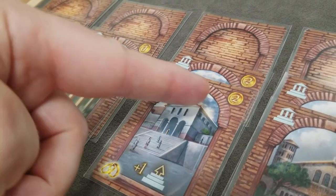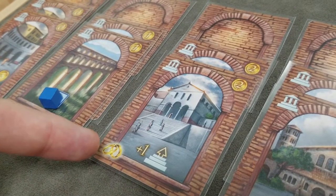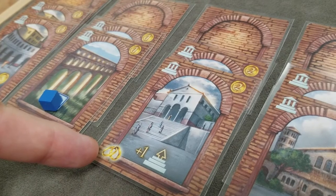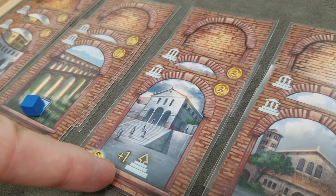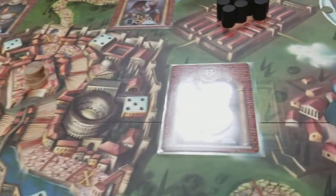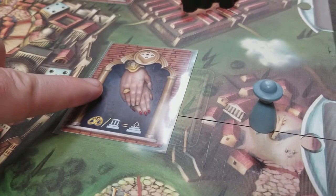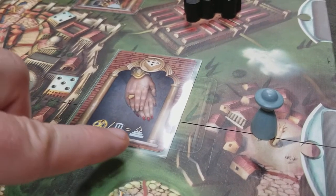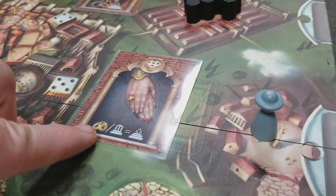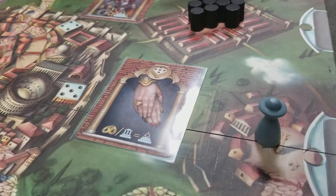This building can only be purchased if you're already married. It allows you to take an additional step towards Rome when you're fulfilling the emperor's request for the five dice. So if fulfilling that request while married, you get to move forward one — and if you're married and have this building, each of those gives you one step towards Rome.